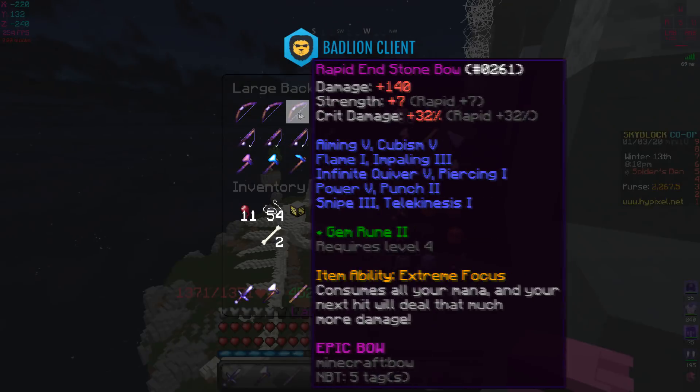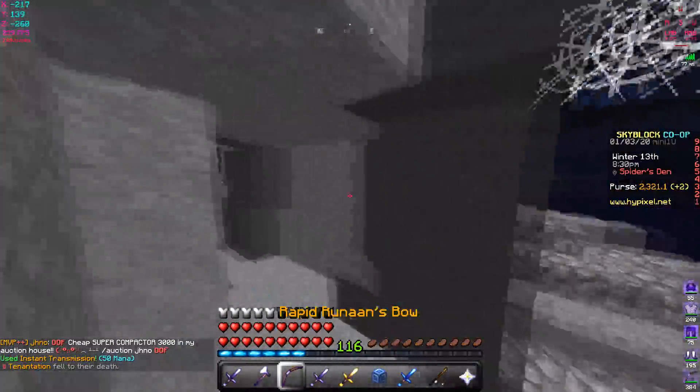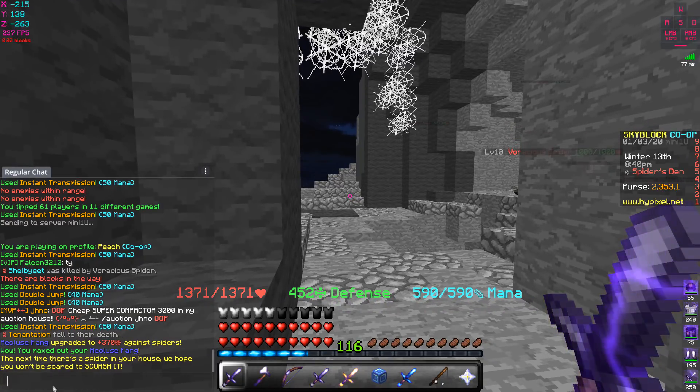To get that last kill for 370 strength, you can do the bow-stride trick — switch between your bow and then back to your sword, and it'll count as a kill as long as you're holding the sword when the mob dies. And there we go — we got 370 strength, maxing out the Recluse Fang!